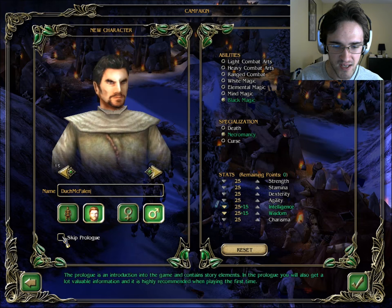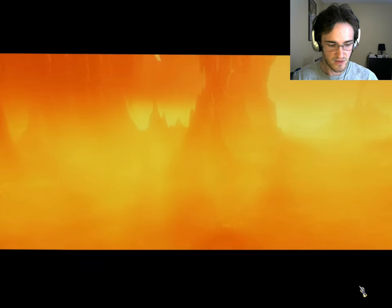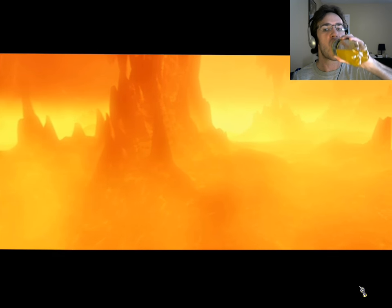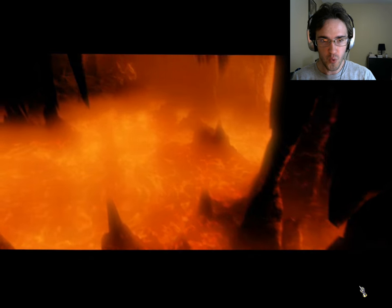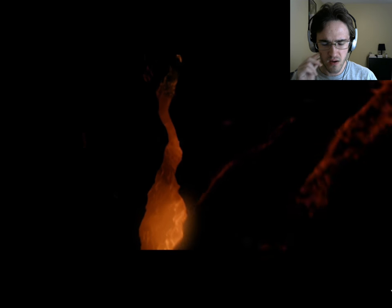Prologue is an introduction into the game and contains story elements. In the prologue you will also get a lot of valuable information and it is highly recommended when playing the first time. It all began with the discovery of the old fire and the secret of the convocation. Thirteen mages, blinded, driven by the greed for divine power. And under the bondage of the circle, their armies unleashed death and destruction.